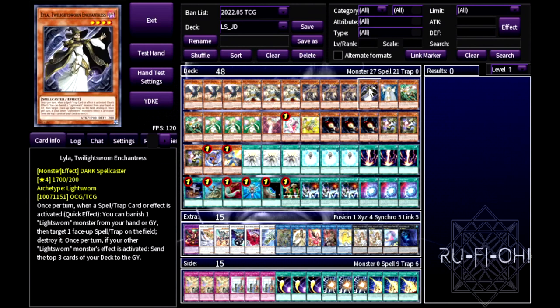We ran one copy of Lyla Twilight Swan. The Twilight cards can be a bit weird — Lyla is good in formats where there's a lot of face-up stuff on the field because it just pops it. It's good into Flundereeze if they play a field spell, good into Branded Loss. It's also dark, which gives us options for the chaos package we're running.